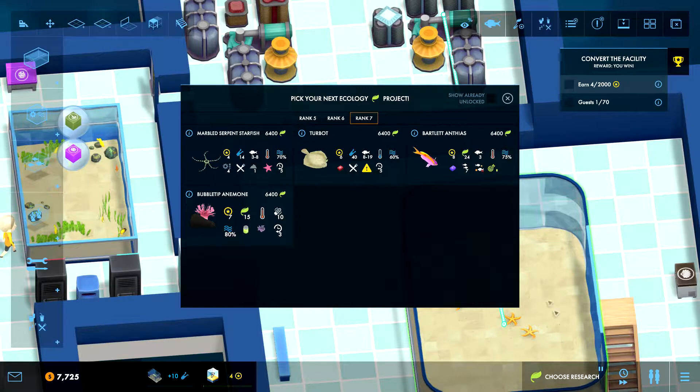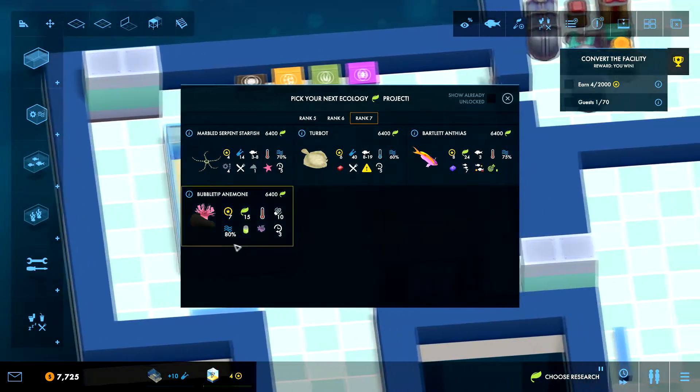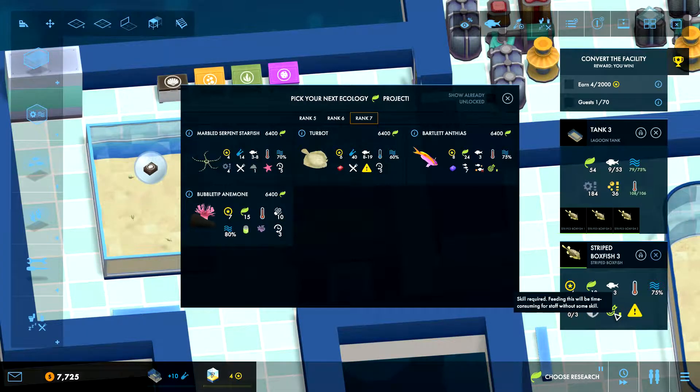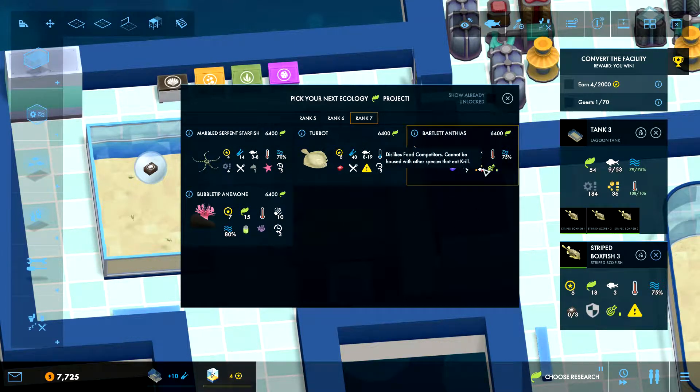Maybe some of the stuff we can buy could go in there. We have stony corals which will also hurt the starfish, but apart from that they're fairly small. Then we have this one — likes food competitors, cannot be housed with other species that eat krill. These guys don't eat krill, they eat cockles, so that should be fine.